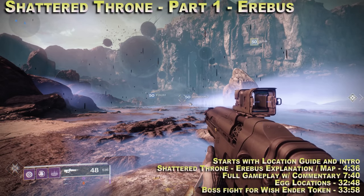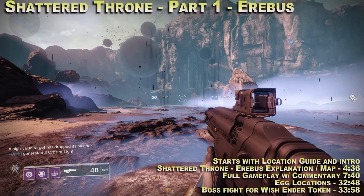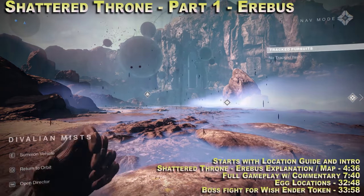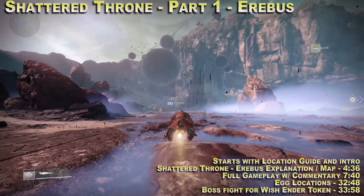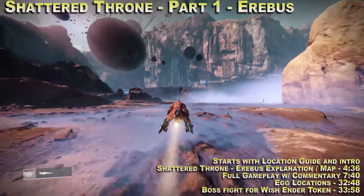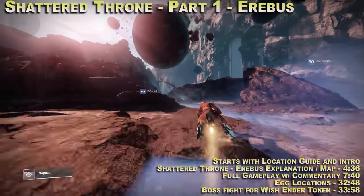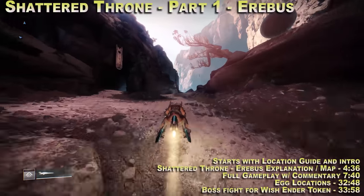If you want to jump straight to it, the timestamps have been put on the map for you guys — that's totally fine. But this is going to be your drive to the location, or at least the fastest way I know how to get there. You're going to land in the Divalian Mist, jump on your sparrow, and we're going to head to basically the observatory, where you'd be taking your offerings to the oracle, and we're actually going to go underneath that to the confluence. We're going kind of a weird way — I'll show you guys how.